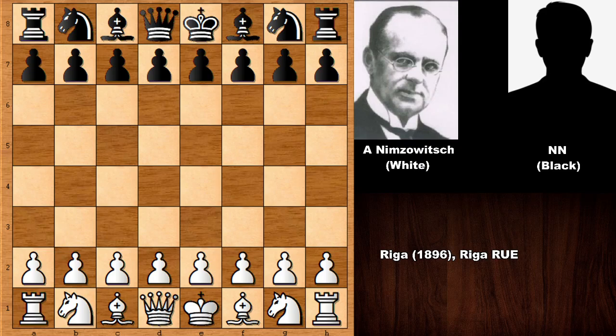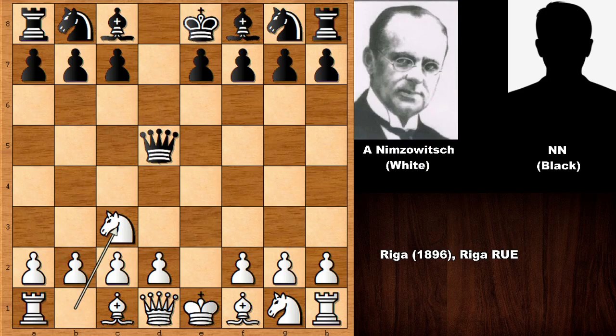When he was only a 10 year old kid, he starts the game with E4, D5 — the Scandinavian defense. E takes on D5, and the Scandinavian defense is also known as the center counter. So E takes on D5, Queen takes on D5, Knight to C3 defending the Queen, and Knight to F3.